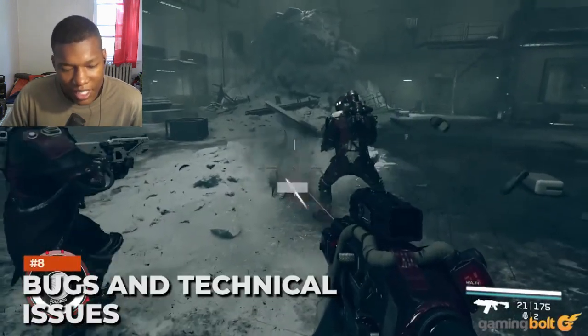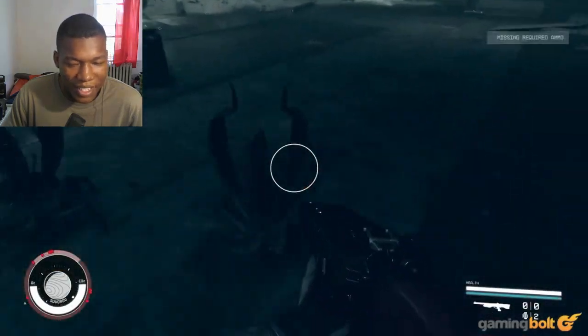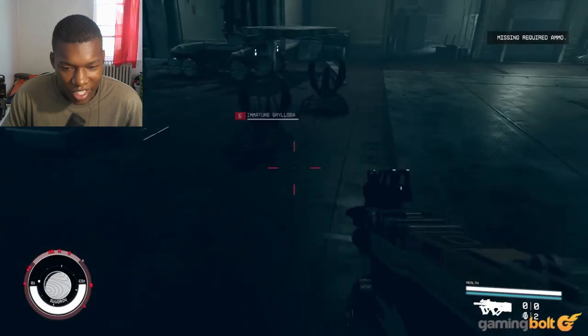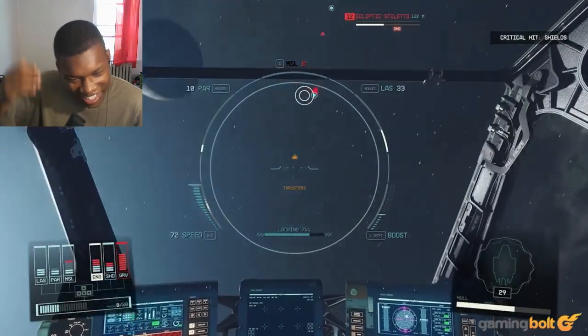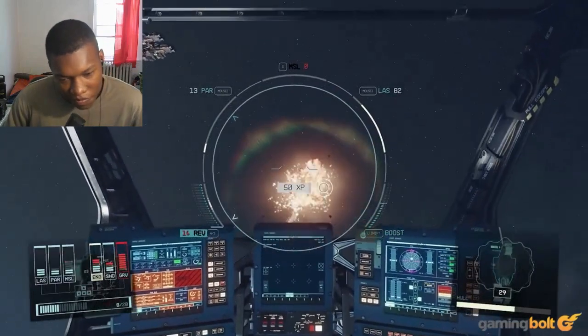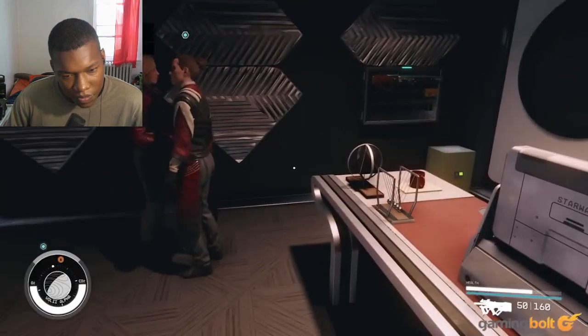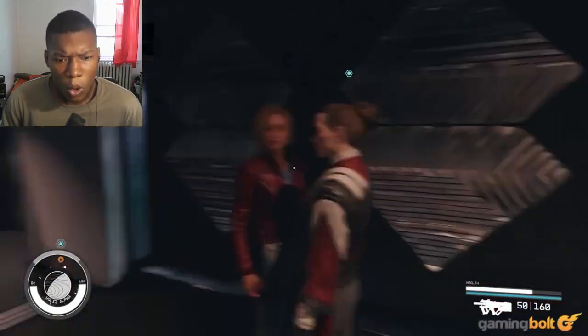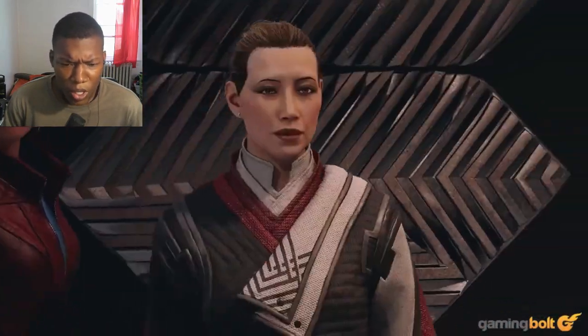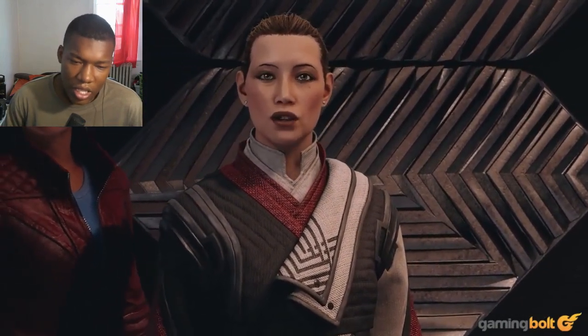Bugs and technical issues. Starfield is, without a doubt, the least buggy a Bethesda RPG has been in a long time — if not ever. But that doesn't mean it's not buggy at all. Severe issues like crashes and quest-blocking bugs are thankfully not nearly as common as you might expect from a BGS game, though you might still encounter them if you're unlucky. More minor issues can be found pretty frequently — characters walking into each other or objects, NPCs speaking with their backs turned, faces not animating properly, and the like.